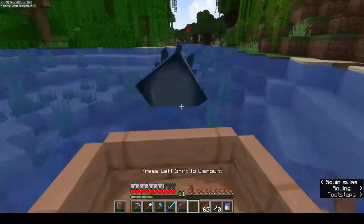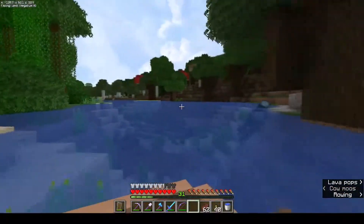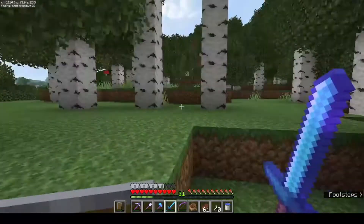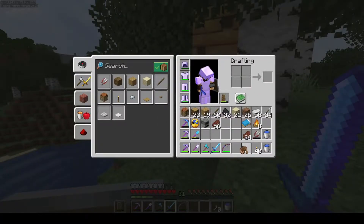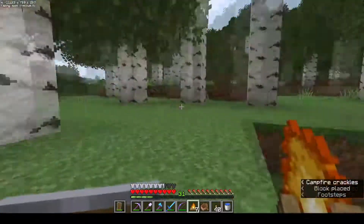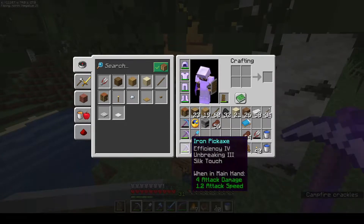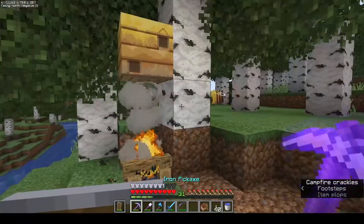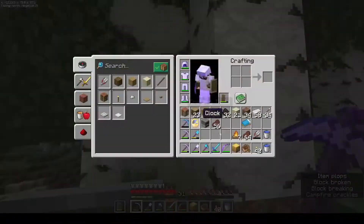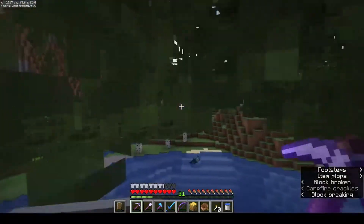Let's travel by boat down this river and see where it takes us and see if we can get any resources that we might need. While we're here I see a beehive over here, so I put down a campfire — it has one bee. Let me try and get him in there. Put a silk touch pick, see if that works. Looks like there's two in it, so let's try and harvest it. Nice, get this back as well, and continue on.